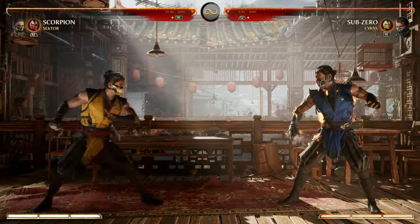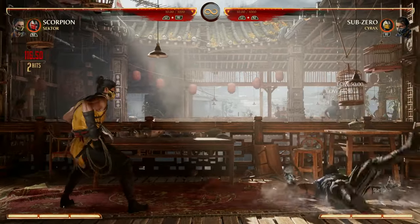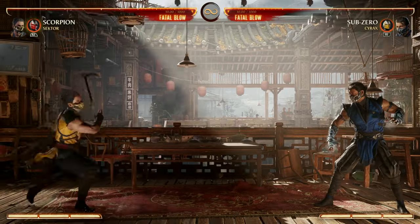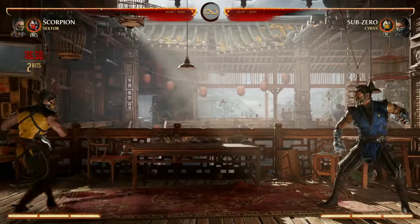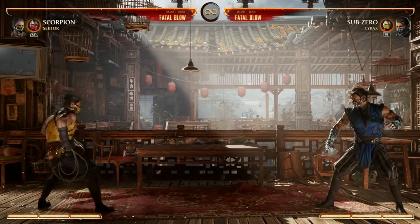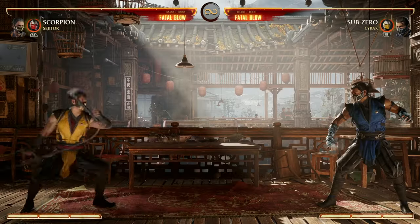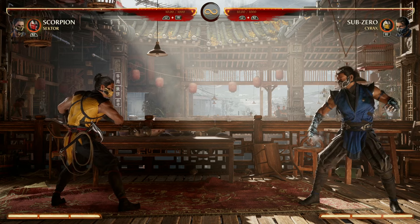Another great low option is your back-3. It's a two-hitting low sweep, and the cool thing about it is it's almost full screen — look how far away we are right now and we're still sweeping our opponent. It still hits even at near full screen. Throw this out whenever you want to keep your opponent guessing because it will literally be tripping them up.